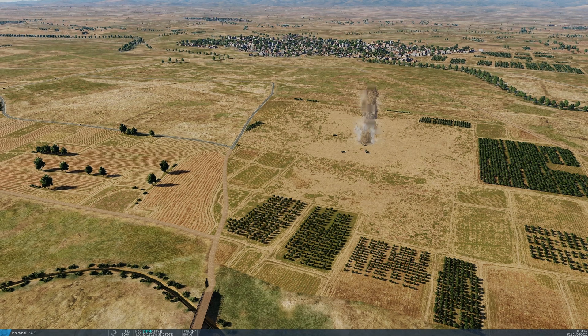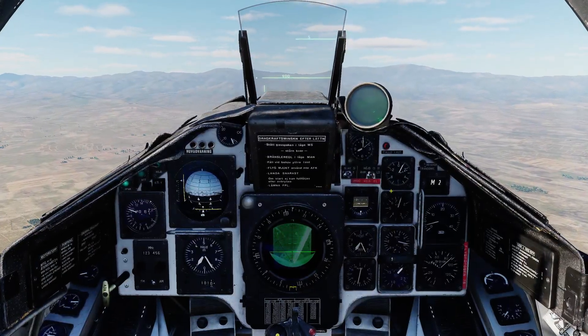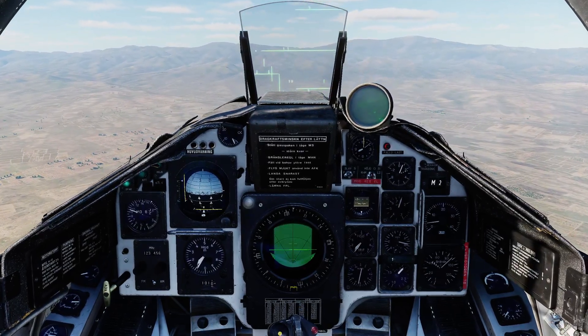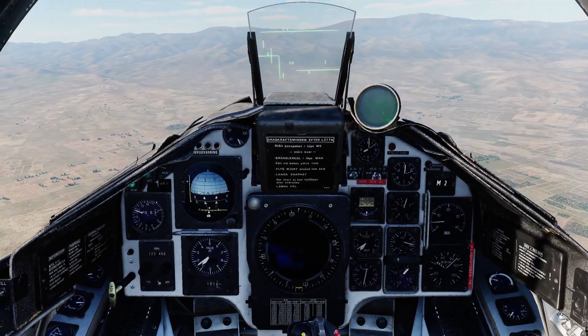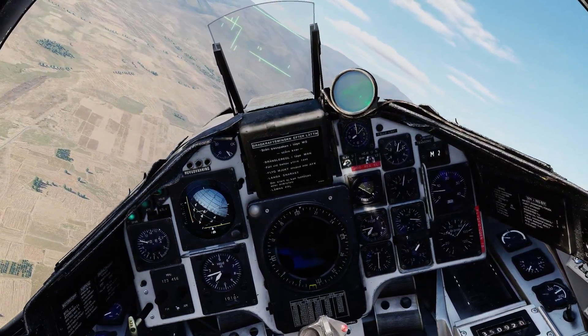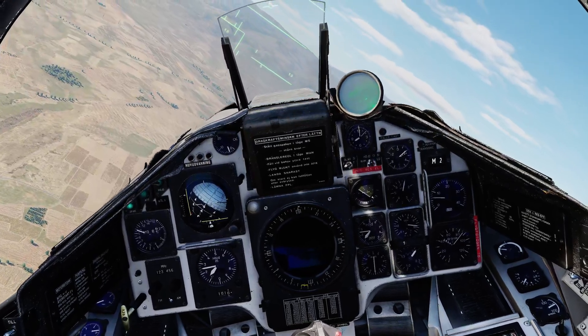Not too bad — that was pretty much on target. I actually aimed a little bit late; it took me a couple of moments to recognize I was in range. Trigger unsafe, radar off, and master mode back to nav. You can then continue your flight plan. So that's the radar sub-mode for radar release.